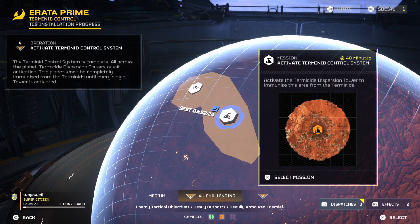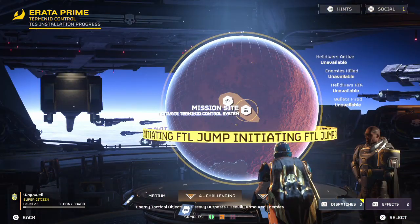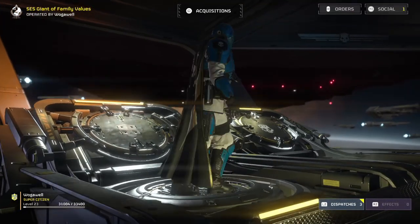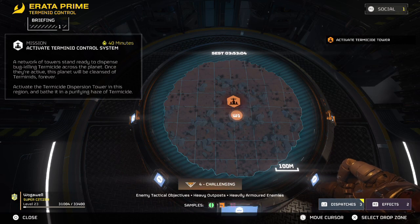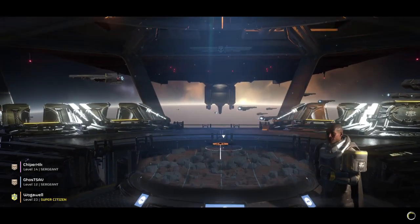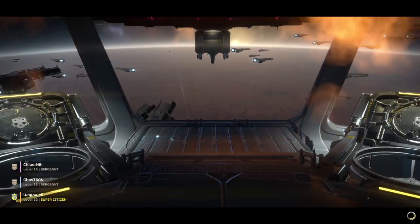What I would recommend for this mission is towers — anything defense-related. I made the mistake of bringing my run-and-gun loadout, and yeah, it slows things down a bit. Turrets are very useful here. You need to be careful because turrets can, as far as I know, damage the systems themselves, which can cause issues. But I would recommend bringing turrets to keep the hordes away from the generators.